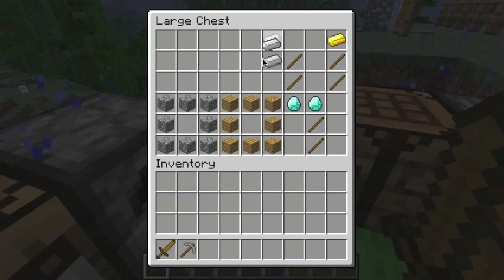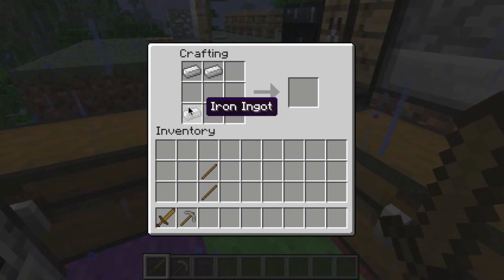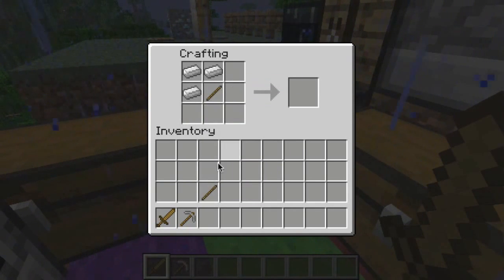This is an axe. An axe is used to cut wood, so if you ever need to chop down your crafting table or trees, this is what you're going to need. A pickaxe is used more for mining. Here's our iron axe.